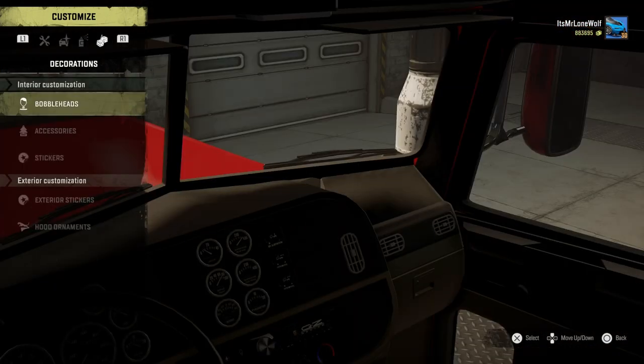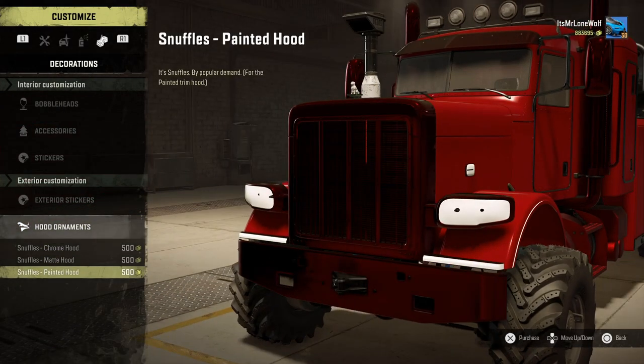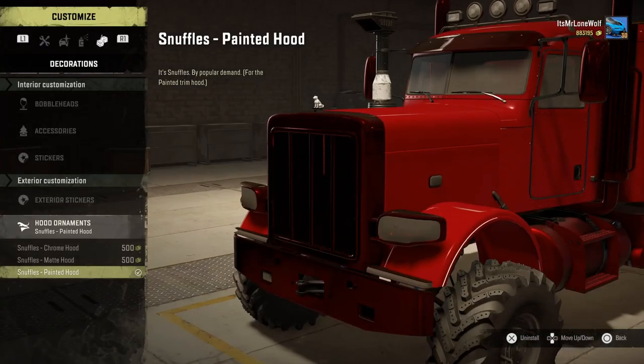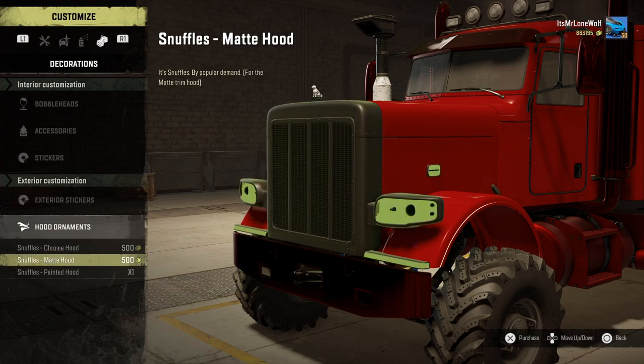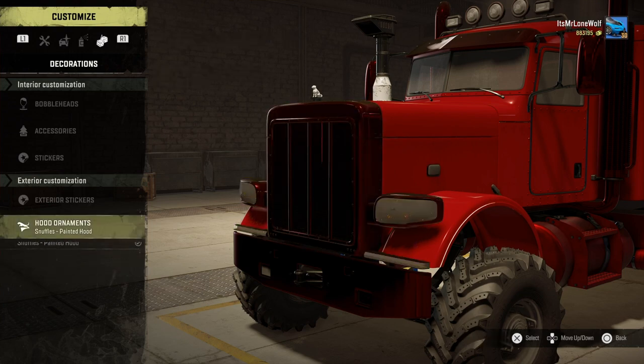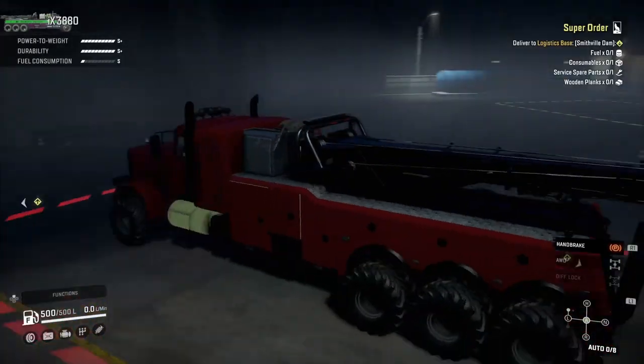Lastly, when you go over to the add-ons — I'm not going to bother with all the bobble heads. But when you buy the front bumper with the hood ornament and remove it, it takes the whole hood away. So it's actually a way to get rid of the bonnet if you just want to look at the engine. Not necessarily a bad thing — it's pretty cool.